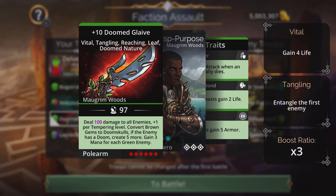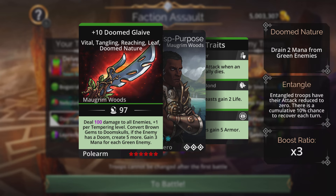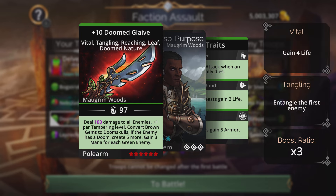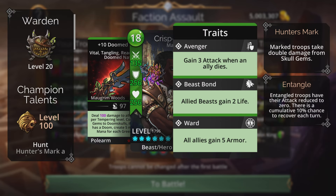The weapon is the Doom Glaive — one of my favorites. It deals AoE damage and converts brown gems to doom skulls. I won't need to cast it until very high levels, and I won't be going that far since I already have this faction completed. It's a great weapon because it has Tangling, Leaf Storm creation, and Doomed Nature which drains about three mana from all green allies.